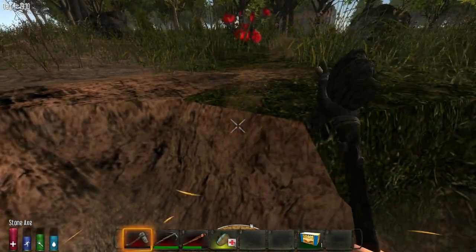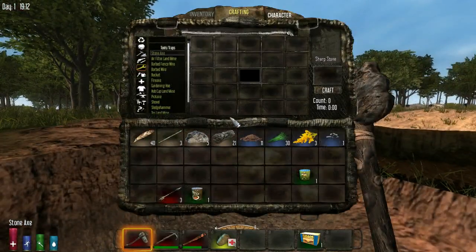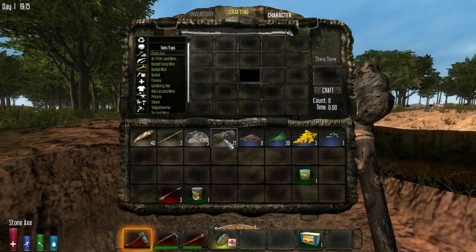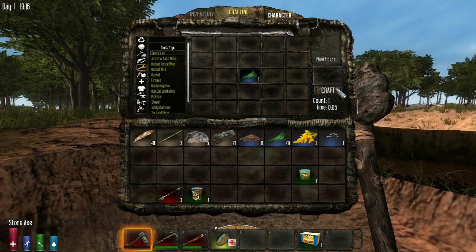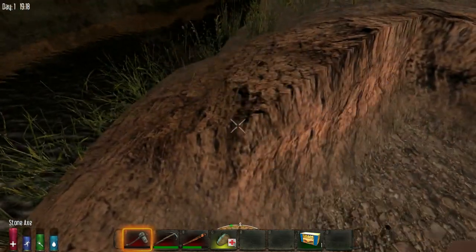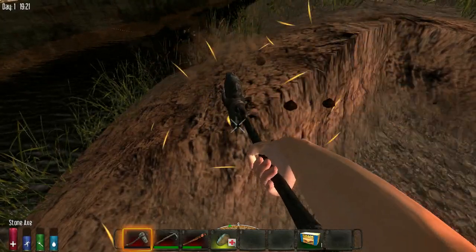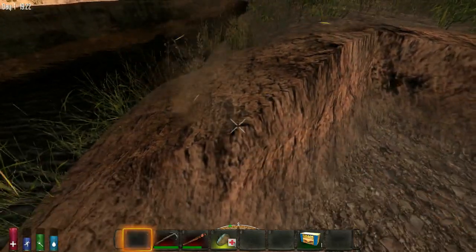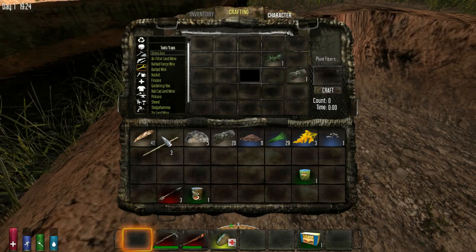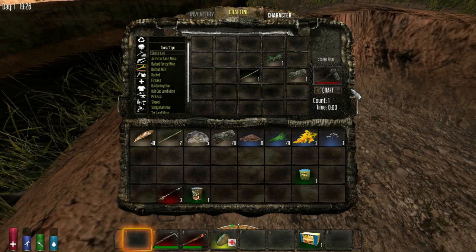Clear all this grass so if we get invaded — I wonder how hordes are going to work now, cause you can't see them coming. You're going to have to listen for them. I don't know to tell you the truth. Is that you bashing something? Yep. I'm murdering this grass — the grass looked at me funny. This part of the video is going to get dark, sorry guys, but until we find Miner's Helmets that's the way it's going to be. If you don't like it, the unsubscribe button is to the left.